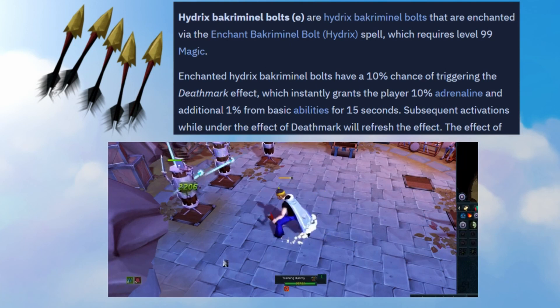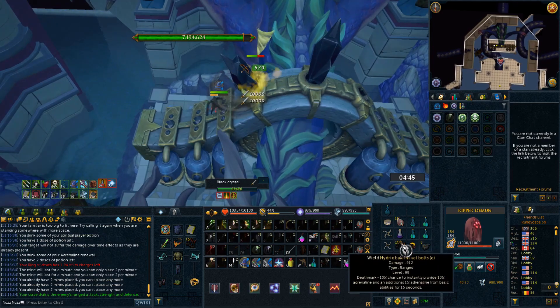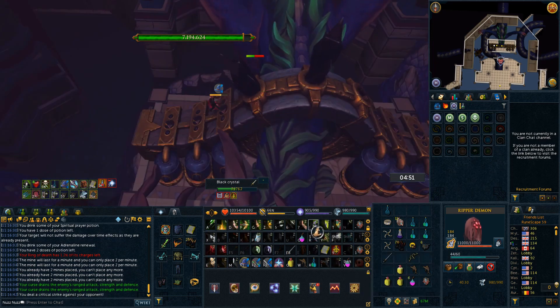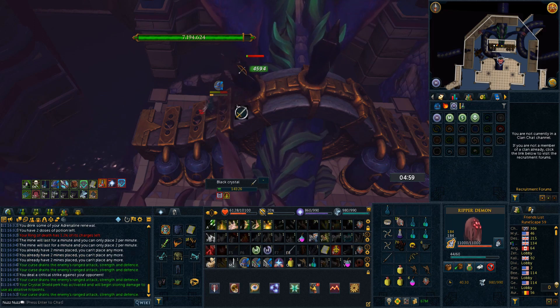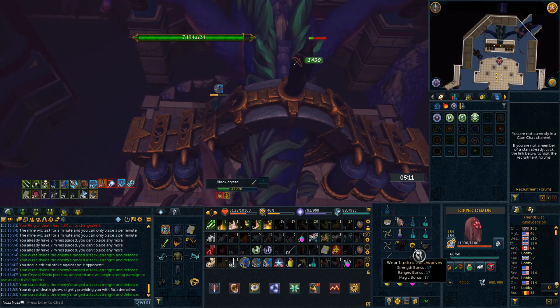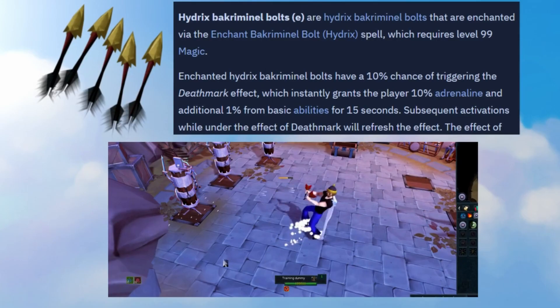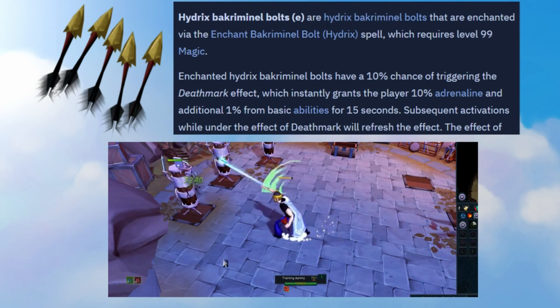A place where I love to use these is at the crystals at Seiryu. Basically what I'll do is when I run out of adrenaline, I'll throw on the Hydrix bolt tips and use Greater Ricochet. I kid you not, I have gone from 15% adrenaline to 80% adrenaline before in one basic ability — it's honestly that OP. Using Hydrix bolt tips with things like Greater Ricochet or Rapid Fire can gain you so much adrenaline and can be used to spam more threshold abilities or spec dumps, which is just absolutely amazing for DPS. Of course, there's the downside of them costing so much, but in certain bosses and scenarios they're honestly well worth the price.